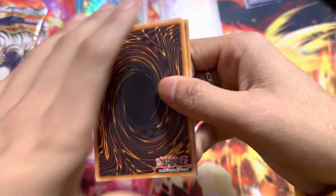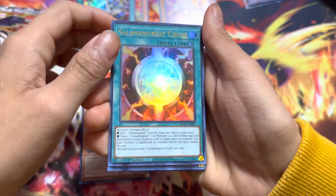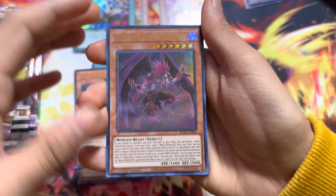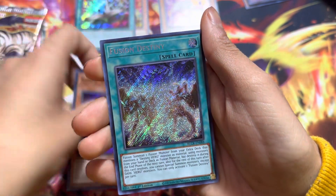Another Battles of Legend. I really want one of these Exodia pieces, man. We got one of the Spell Cards and the Master Cards. What is this? We got a Blackwing card, and Fusion Destiny — Secret Rare.